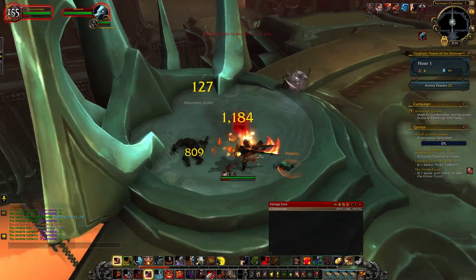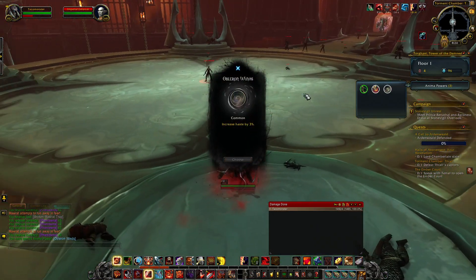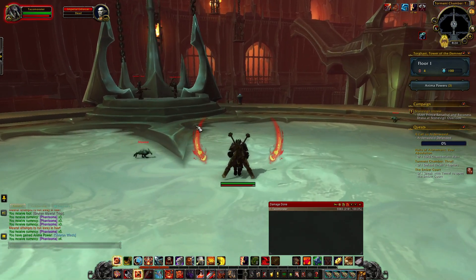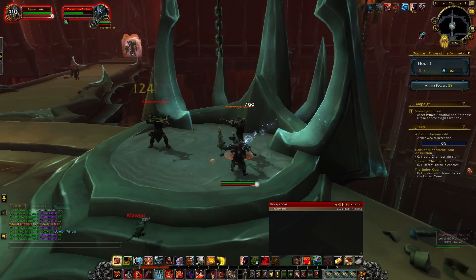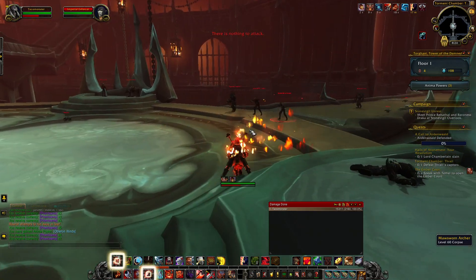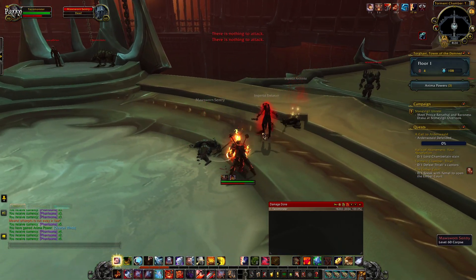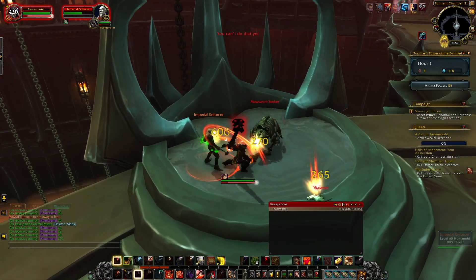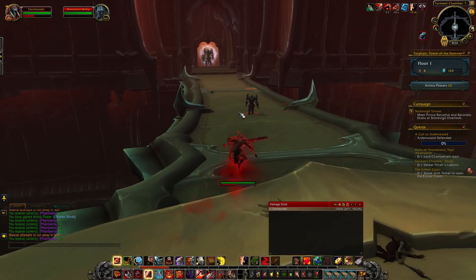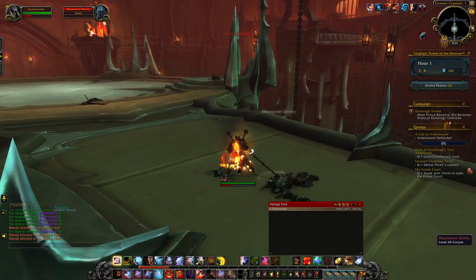This overhead two-handed smash looks awesome. Post-Torghast nerf, it's been pretty easy — other than on the eighth floor sometimes, depending on what anima powers you get, it can be kind of a pain. But these special quest ones that you do to rescue people are always easier than your average Torghast run, so we should blow right through here.